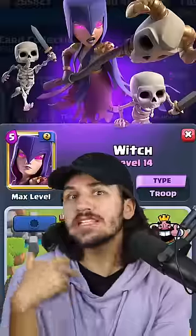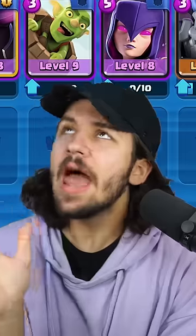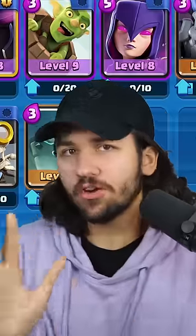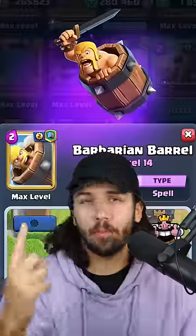Next, we need help with the sky, so let's add the Witch and the Mega Minion. Now, we need some ground cards, and I'm thinking Bomber and Tombstone. Lastly, we need our spells, so let's grab the Arrows and the Barbarian Barrel.